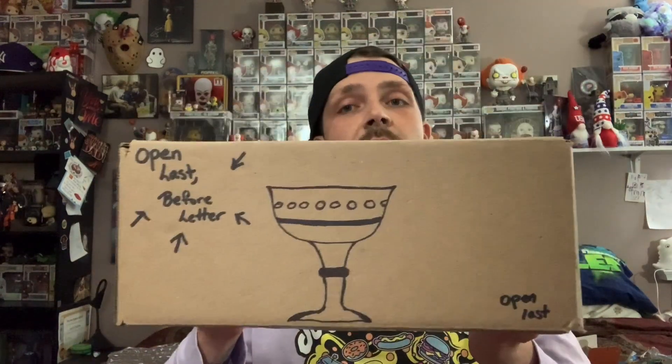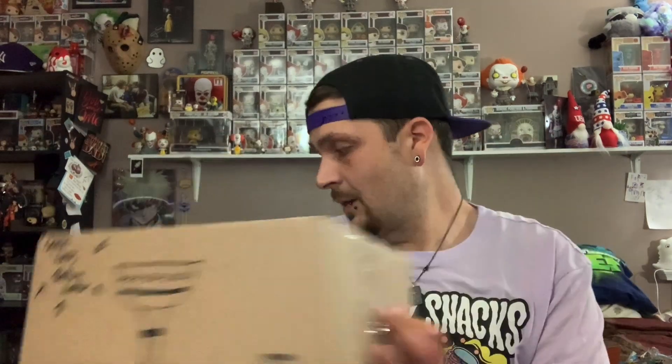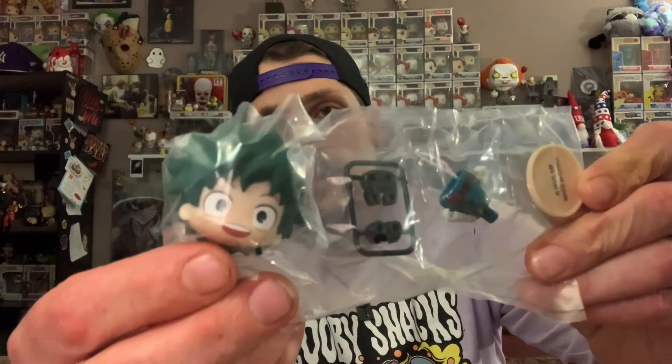We got this box — it says 'What's in the box?' and has a picture of a grail chalice. It says 'open last before letter,' so we'll open that last. We also have two more small size boxes and two pop-size boxes. Whoever did this box hooked it up for sure — y'all are awesome. We got another craftable — Bakugou — and we got Deku! What are the chances? I'll put a picture up of Deku built as well.